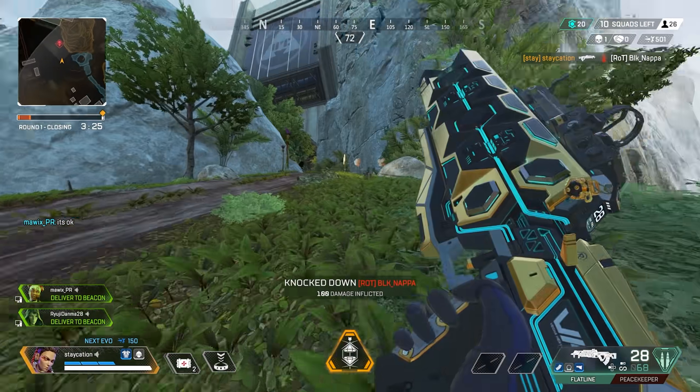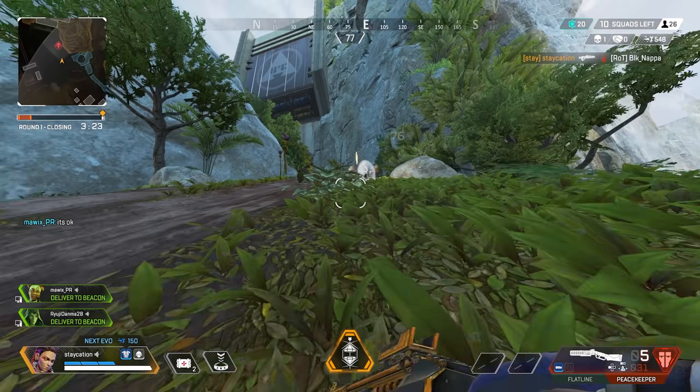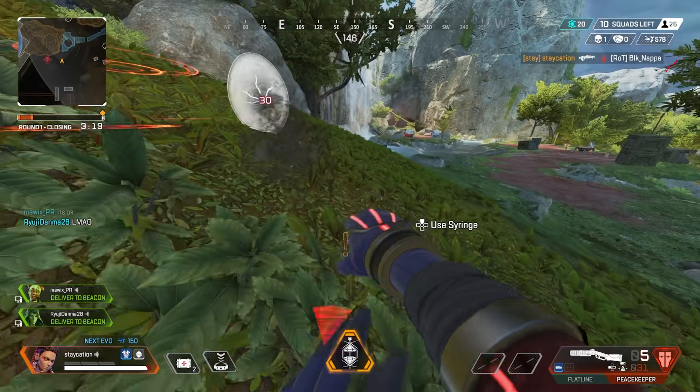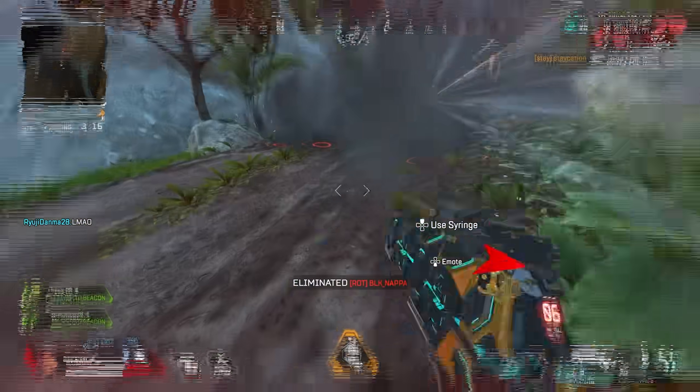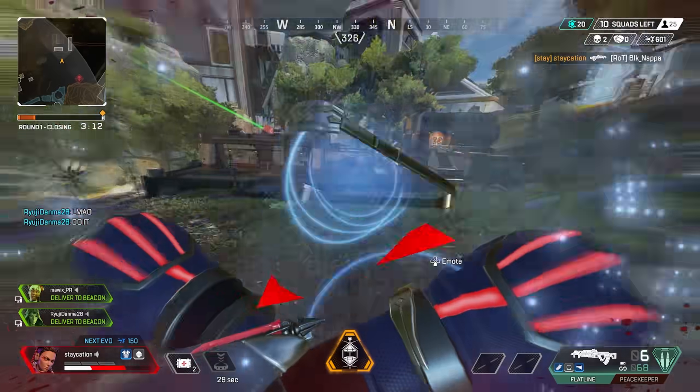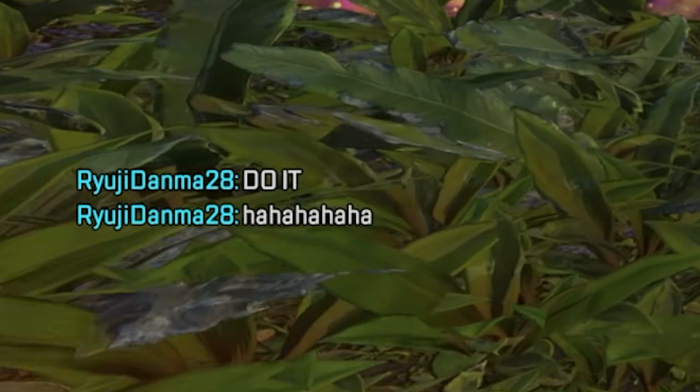But like I said, the problem is finding it — it is very rare. But I hope you'll enjoy it; we found the hop-up a few times. We went to town with the Mastiff, and I think I realized just how good the Mastiff is this season. They nerfed the EVA-8, and if you guys were looking for the next best shotgun, I would argue it's the Mastiff. The PK has been really good too. I'm still doing some testing to figure out which one's the best, but Mastiff's my go-to right now. So I hope you guys enjoy the games — we got some bangers today. If you guys enjoyed the video, a like rating is always appreciated. Let's do this.